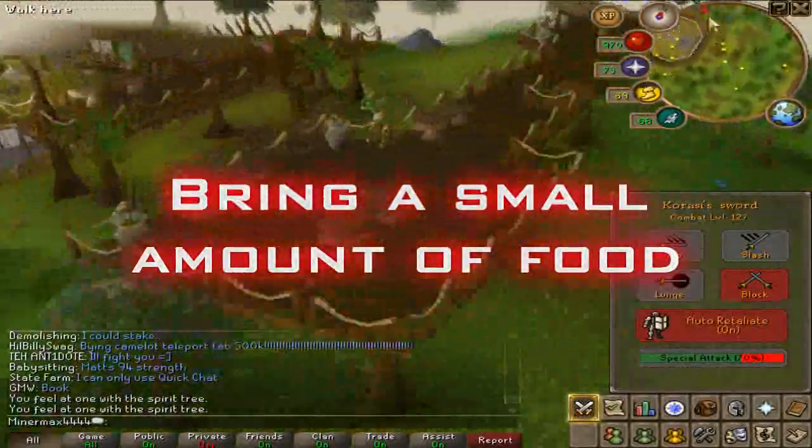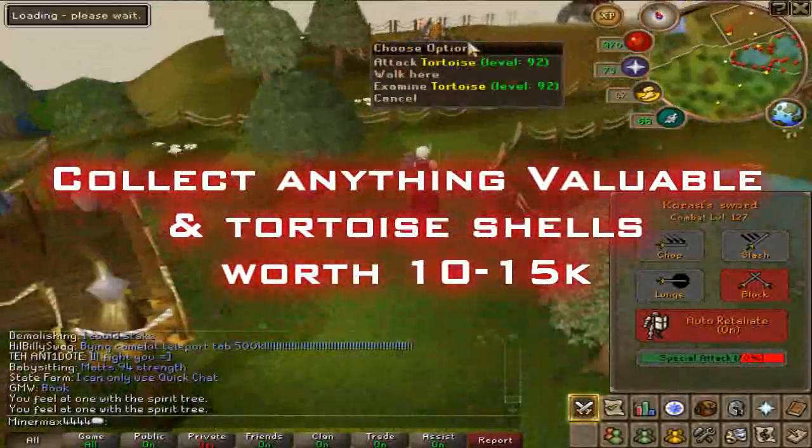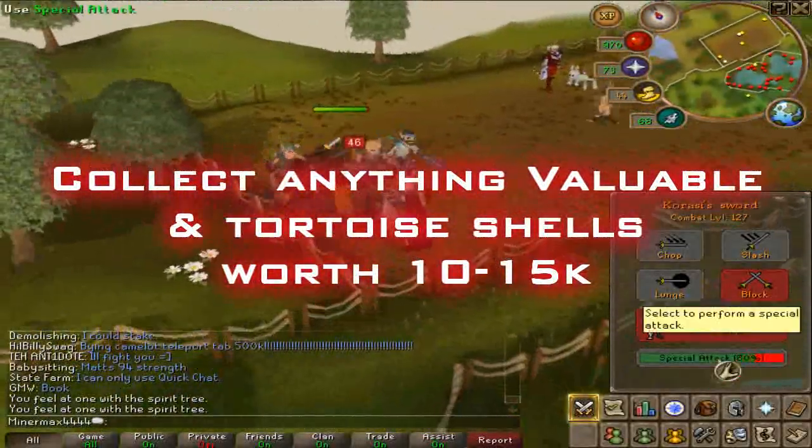Bring a small amount of food — they won't do too much damage. Collect anything you find valuable. Tortoise shells are worth 10 to 15k, so that's the main money maker.